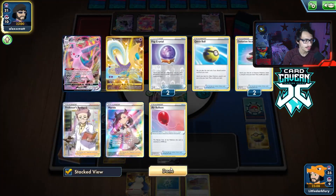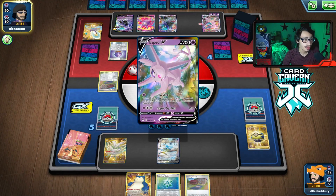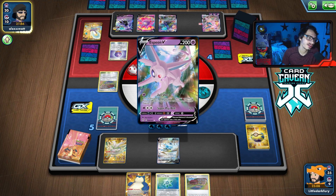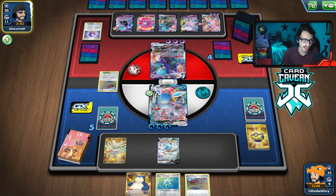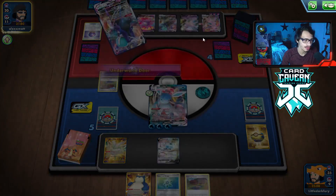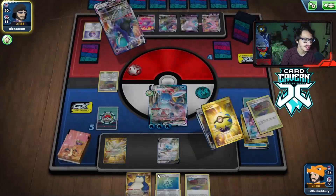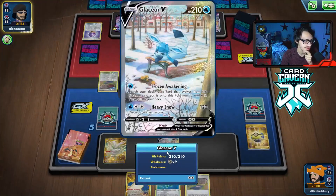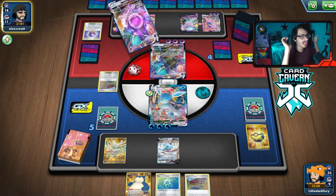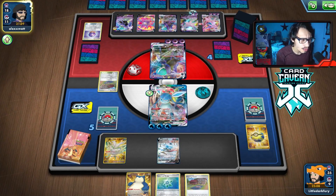We just need to find our Ice Pops and stuff — we can start healing Glaceon. One Glaceon can carry us here. Maybe I should have hit this for 30 because we could Boss KO it next turn. I think we always just want to take out the threats, though. I'm not really scared about this thing because it barely does any damage.